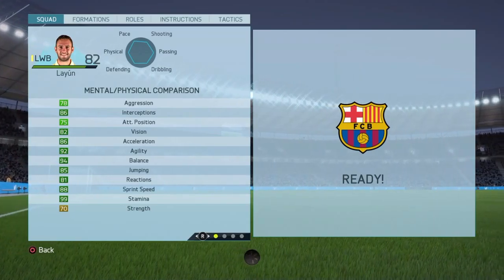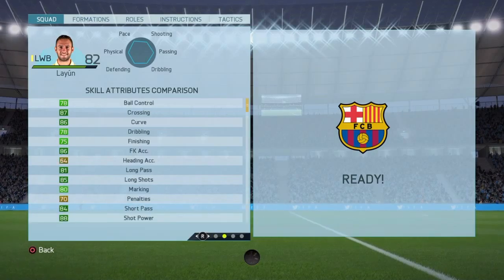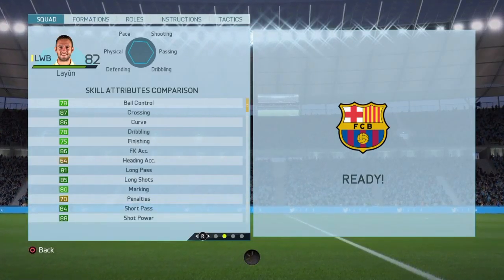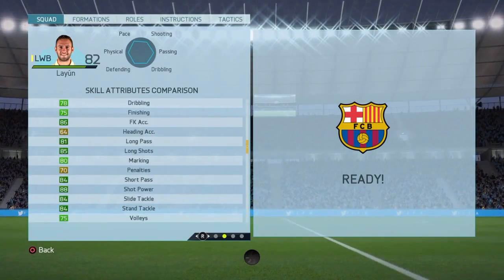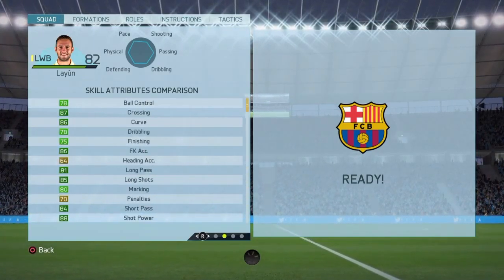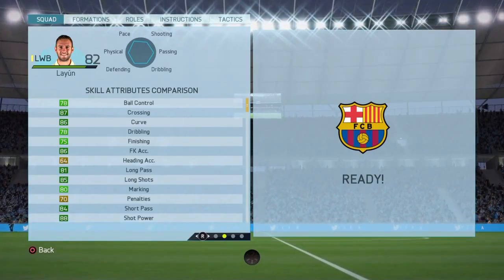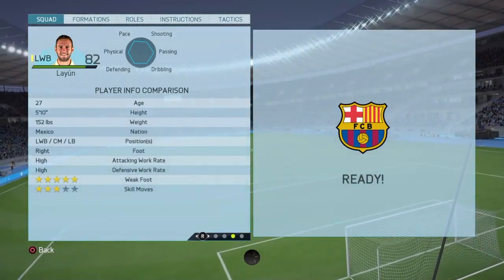His first page of stats are also pretty ridiculous — everything is green except for one stat, and on the second page it is just more of the same thing really. 86 free kick accuracy, 88 shot power, and 85 long shots is ridiculous for a left back, and I have got to say his team this season will be insane.